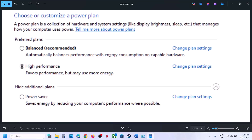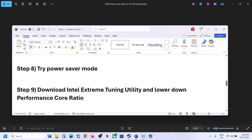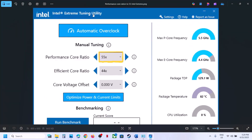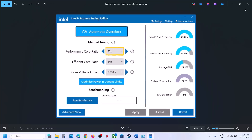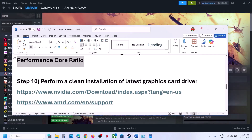If that doesn't work, you can install Intel Extreme Tuning Utility — search for it on Google, install it, and launch it. Lower the performance score ratio. For example, if it's set to 58x or 57x, try lowering it to 55x, 54x, or 53x. Hit Apply and then launch the game and check.